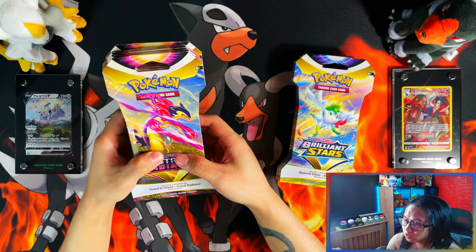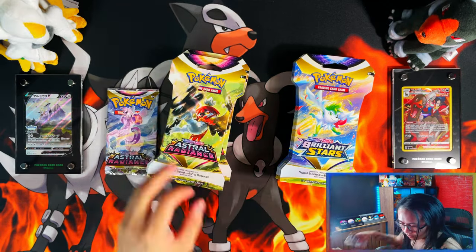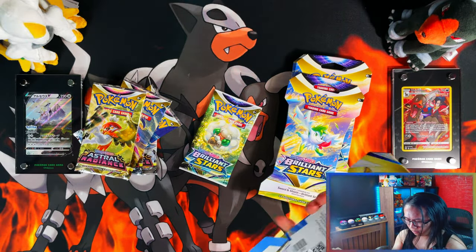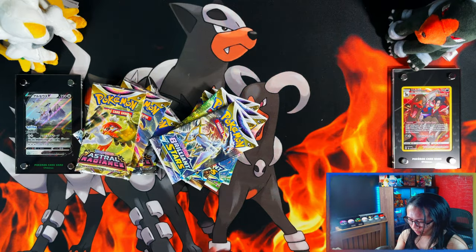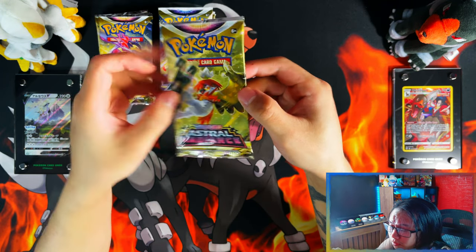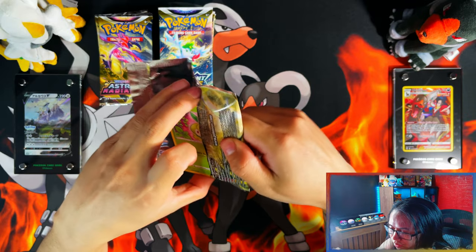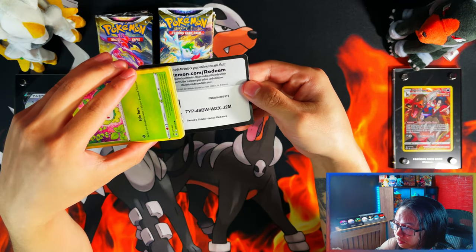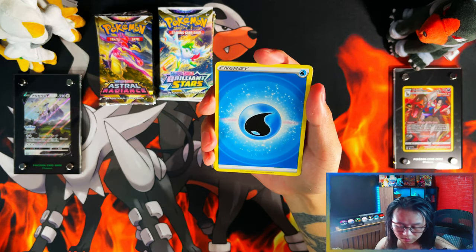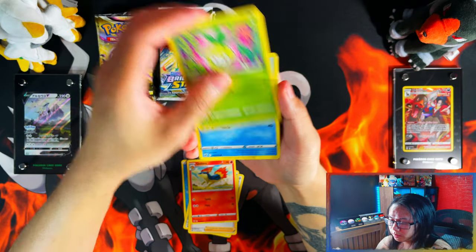Let's see what we have in store — which one will take the win today? Alright, kicking things off with Astral Radiance. That intro felt awkward for me to do, but I wanted to try something different. As always, double gold cards until I run out of them — I'm kind of running low. There you go, so far so good with my Astral Radiance luck.